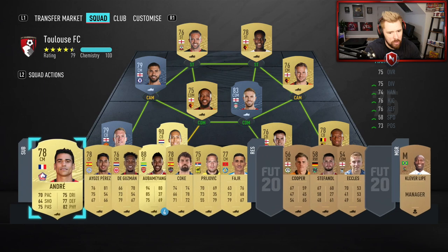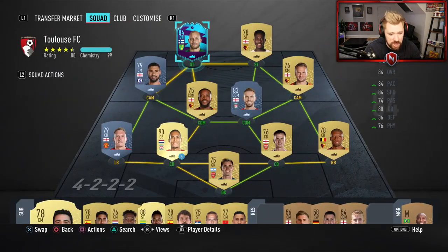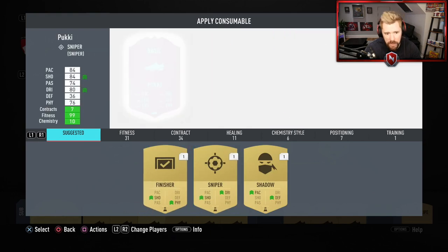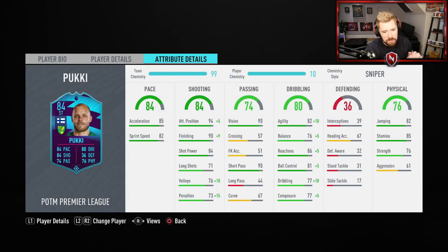In terms of Pukki, what I want to do is get him into this squad on 100 chemistry. Let's swap him out for Danny Ings. I'm honestly blown away by how cheap he is to get and how quick and easy he was to get. I have a chem style to apply. One thing we haven't seen yet is whether or not the chem style still gives the same boost. I'm going to apply Sniper to him. Because of the boost it gives in composure, that might be the one. And yeah, look at that — he goes up to 99 finishing, 99 positioning, 92 agility, 81 balance, 91 reactions, 87 dribbling, 86 ball control, and 82 composure. The boost is still the same. I think Sniper on Pukki is amazing.